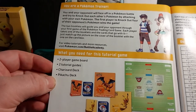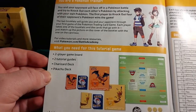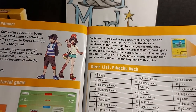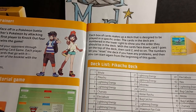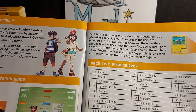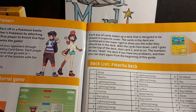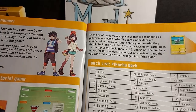What you will need: the 2-player game board, 2 tutorial guides, the Charizard deck and Pikachu deck, 1 coin and damage counters. Each box of cards makes up a deck designed to be played in a specific order. The cards are numbered in the lower right to show you the order they should be in the deck. With the cards face down, card 1 goes on top, then 2 and so on. The numbers let you reset the deck if you have any problems and start again from the beginning of the guide.